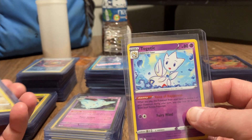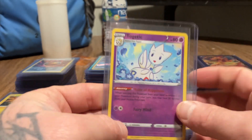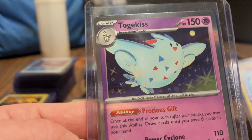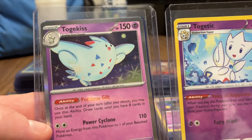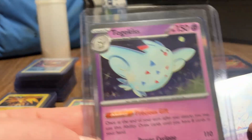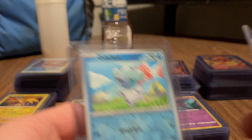Togepi - so I do have all the evolved forms of Togepi, which is Togepi, Togetic, and my most recent is Togekiss. Togekiss is the evolved form of Togetic.